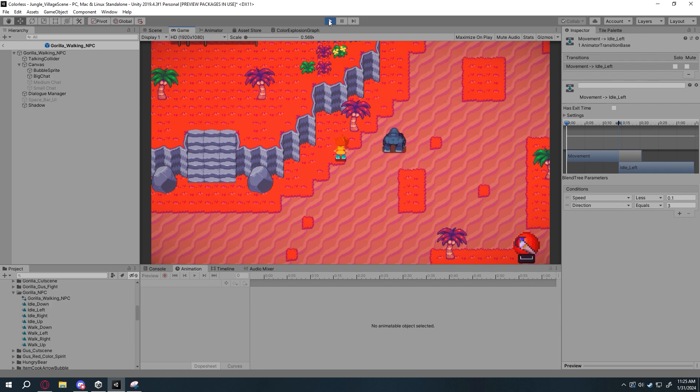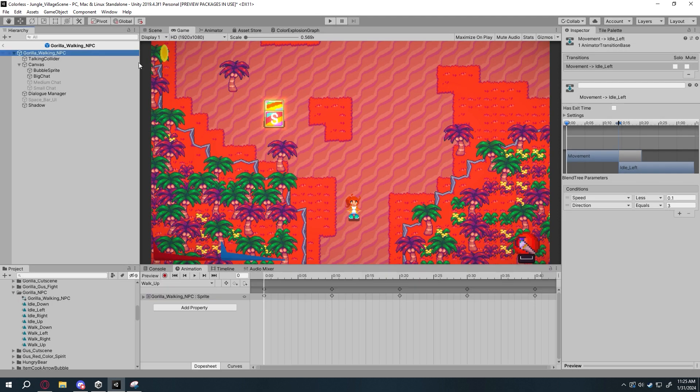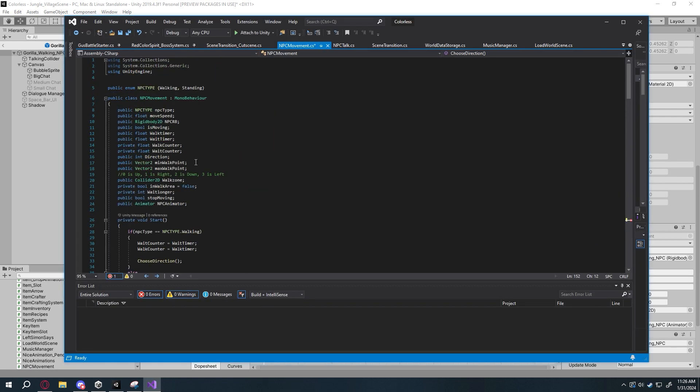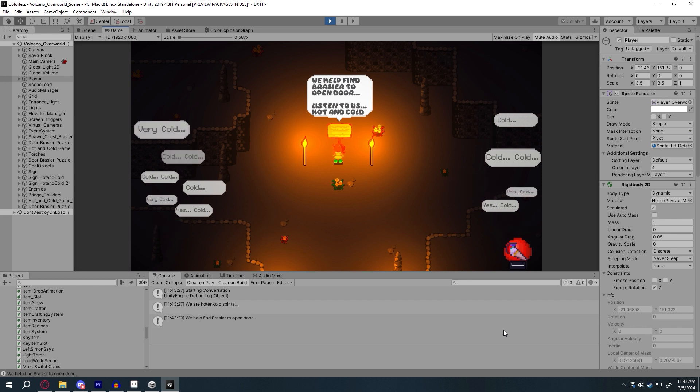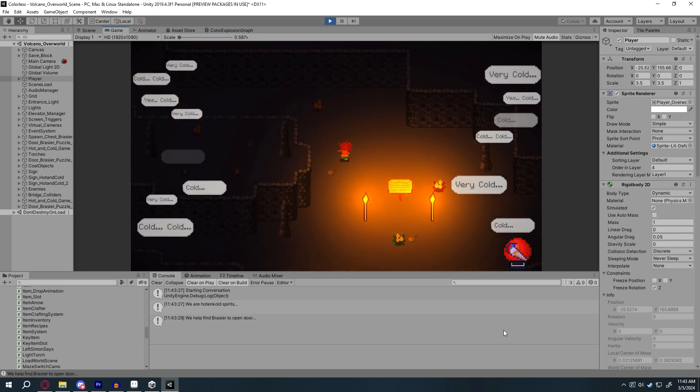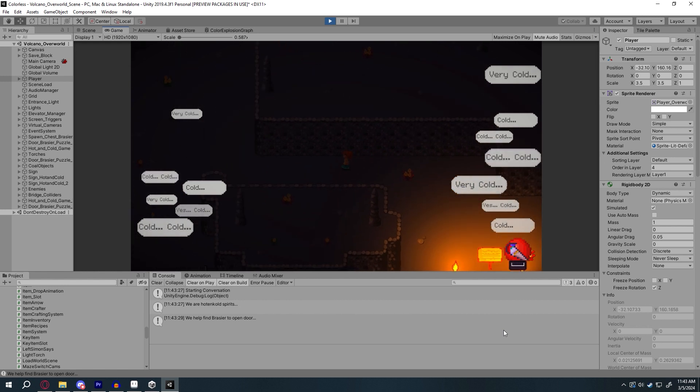The Volcano at that point in time only had the first floor complete. The Volcano is now fully fledged with multiple floors and a new puzzle. These little creatures are hot and cold spirits. Some places in the Volcano are dark, and these little tricksters love to play and will help you as long as you play hot and cold with them.